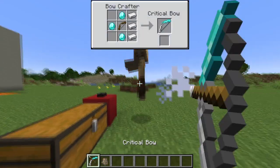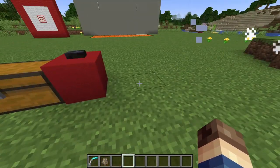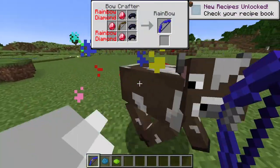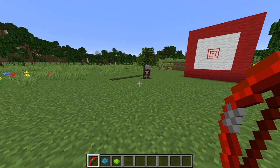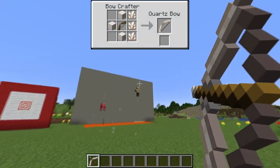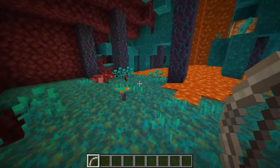The critical bow will sometimes deal a critical hit, which deals pretty massive damage. The rainbow bow, when you hit a mob, will make it drop a random dye — you could get one of all 16 dyes, pretty useful for a dye farm. The quartz bow deals literally no damage in the overworld, but deals rather high damage in the nether.